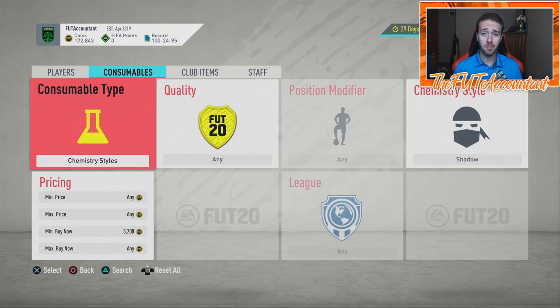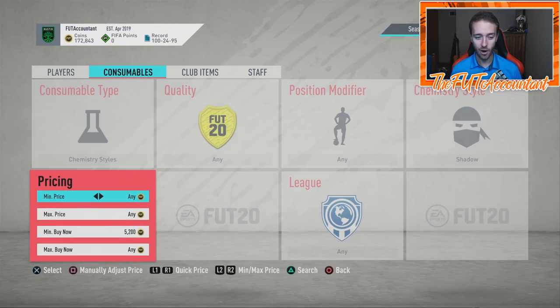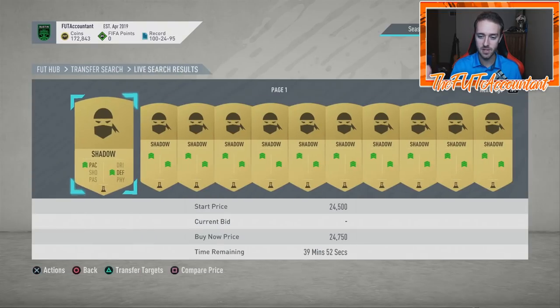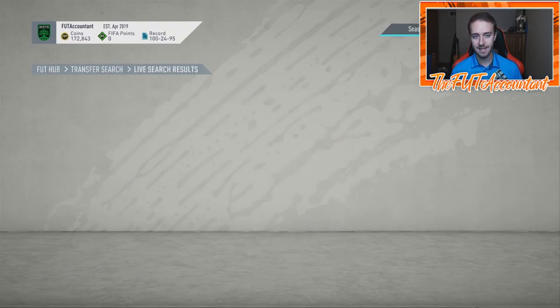Hey guys, it's Nate aka the Foot Accountant, welcome back to the channel. We need to talk about something very quickly that just happened on FIFA Ultimate Team chemistry style price ranges. Yes, you're hearing that correctly — the Shadow and the Hunter chemistry style on this game are now at a higher price range. They just got a 25k price range update; they were at 5,000 coins, now their price range is up to a 25k max.